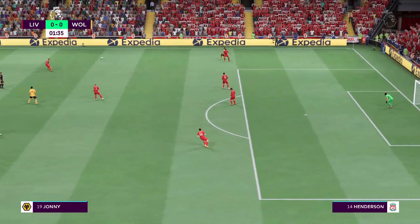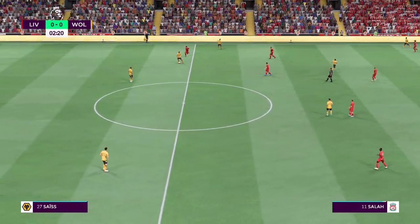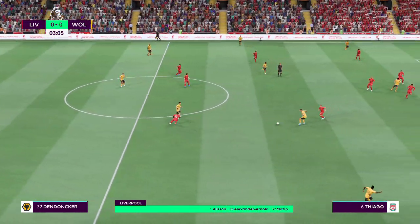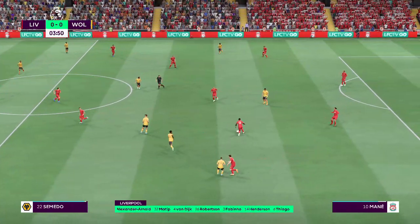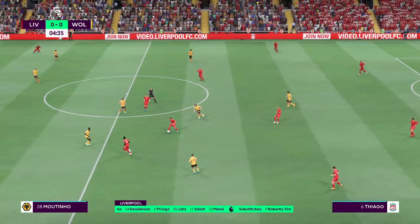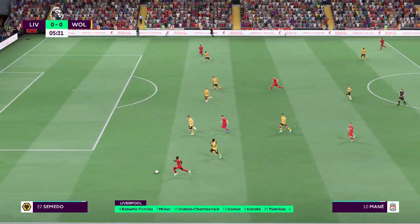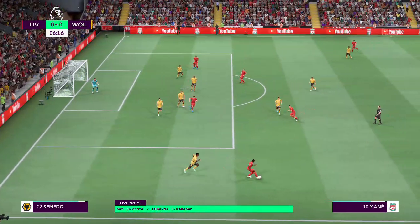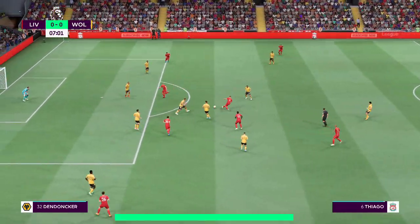And this is how Liverpool start the game. Alisson gets the nod in goal. Virgil van Dijk plays alongside Joel Matip in central defence. Sadio Mane starts with Mohamed Salah out wide. And in this tactical set-up, they have just the one player in attack. Fabinho. This is Thiago.